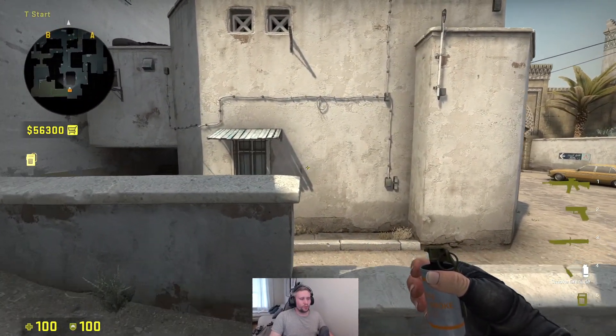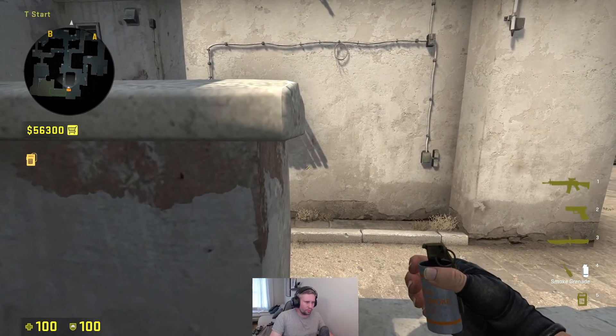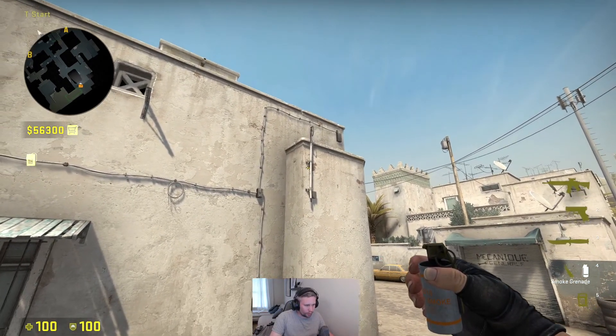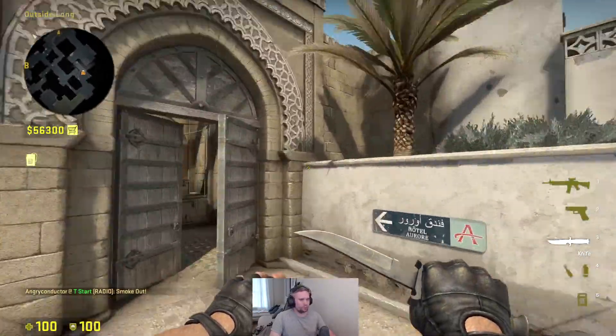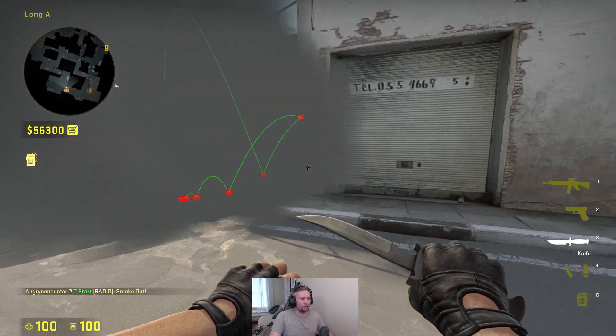The second version of the smoke is to duck here — as you can see there's this small square here — and you just want to cover it, then stand up again and aim at where the shadow meets the pipe, and again you do the jump throw. It will land at approximately the same position.